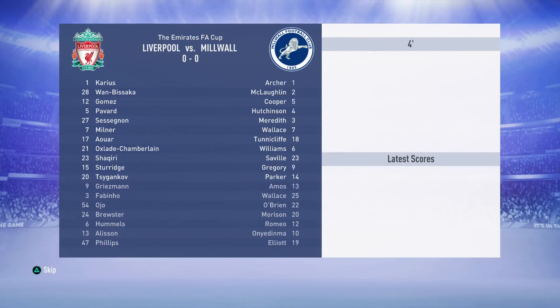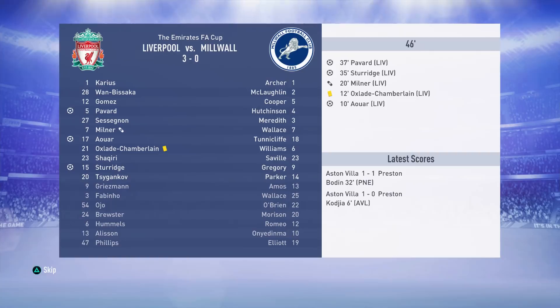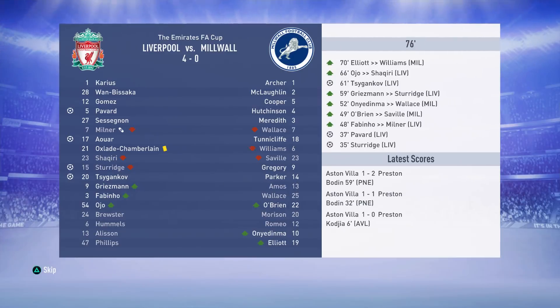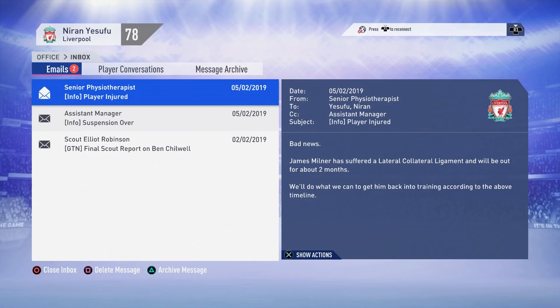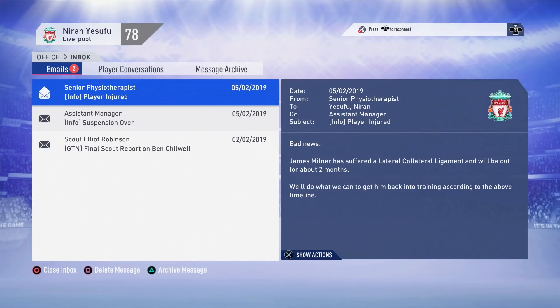Ryan Sessegnon becomes our third and final signing of the January transfer window and our ninth overall in the career mode save. Now with the transfer window done, it's time for the FA Cup replay against Millwall at Anfield. Three goals in the first half shared between Pavard, Awa, and Daniel Sturridge, then another goal for Viktor Zygankov in the 61st minute — really prolific in sims — and he grabs yet another to make it 5-0. Unfortunately James Milner suffers a knee injury and is out for two months, reinforcing just how much we needed depth at left-back with Robertson as the only traditional option, and now Milner out injured — so we really need to rely on Sessegnon and Zinchenko.